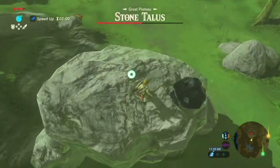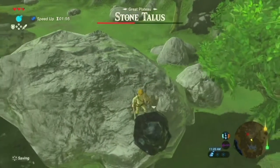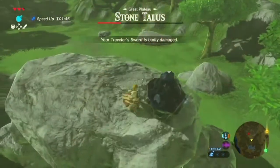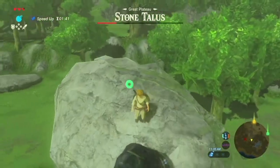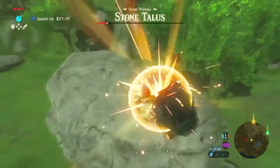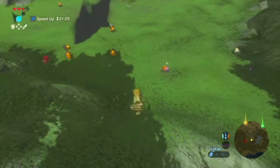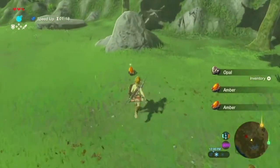Let's keep doing this. Oh man, my Traveler's sword broke. I'm using it. I'm not doing this. Oh man, it broke again. Well, there's one more. Let's do it. Let's just bow down. I defeated my first sub-boss! Amber, Opal, and Lett - they are a good source of ore. And here is a new kind - the Ruby, a precious red gem mined from large ore deposits.